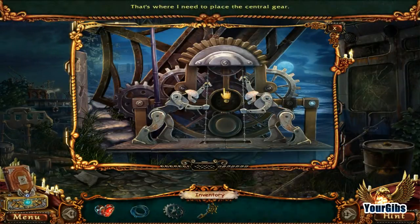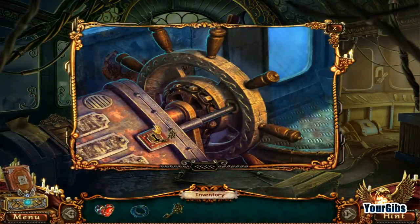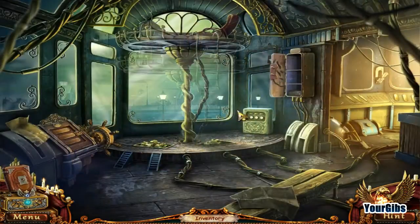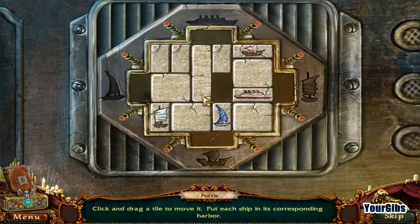I'm wasting my time. Why? Is this not a central gear? Oh, it's not a central gear. Maybe this is the central gear, let's see what this does. What the heck are we doing here? I guess that's just a control panel. Oh my goodness. Click and drag a tile to move it — put each ship in the corresponding harbor. Okay, so I might have to speed up through this.